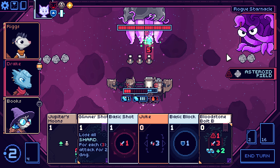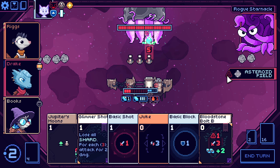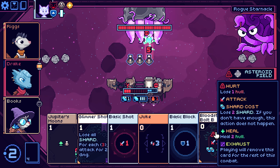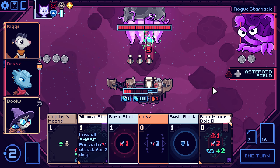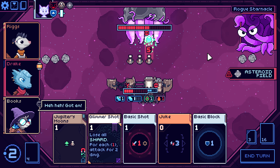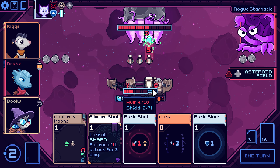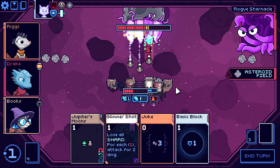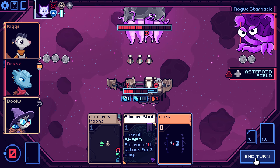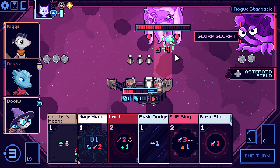Lose all shards — in that case it makes sense to use this first right? Wait wait wait, so this will be — well actually we'll heal up quite a bit. So it makes sense to use this first. Actually I will not use it — what's the point? We will lose the crystal and gain pretty much nothing out of it.